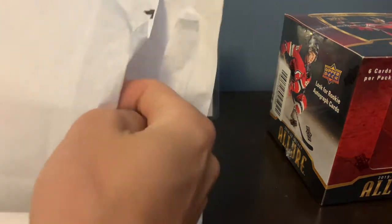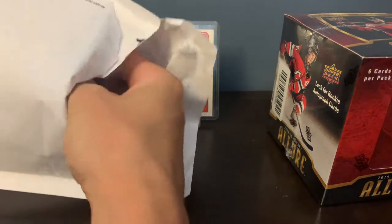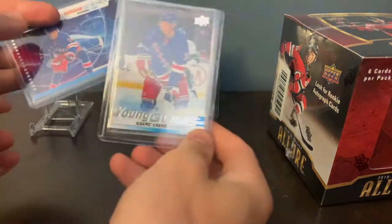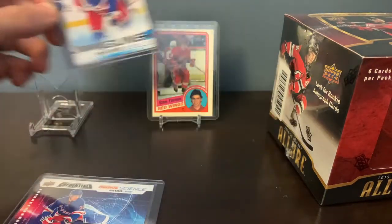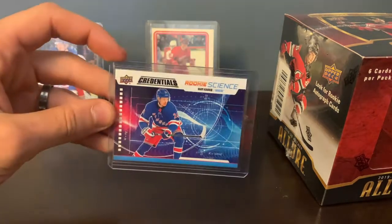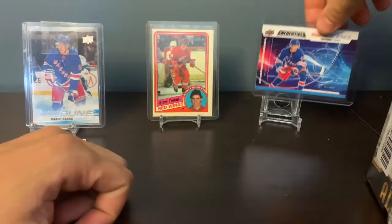Since I've been spending so much money on Series 2 Upper Deck, I figured I might as well just buy one — a Capo Young Guns. Finally have this for the Capo Collection. I also picked up a Rookie Signs for like a buck, so why not put that in the stash with the rest of the Capos.